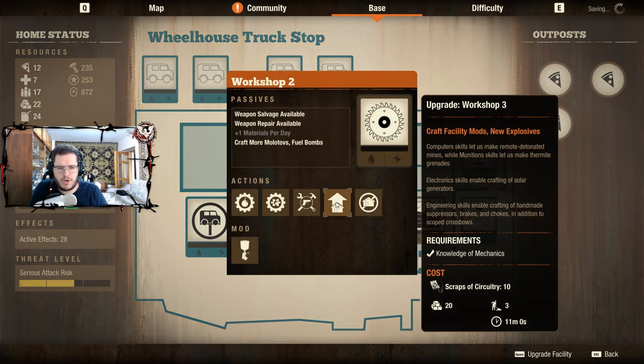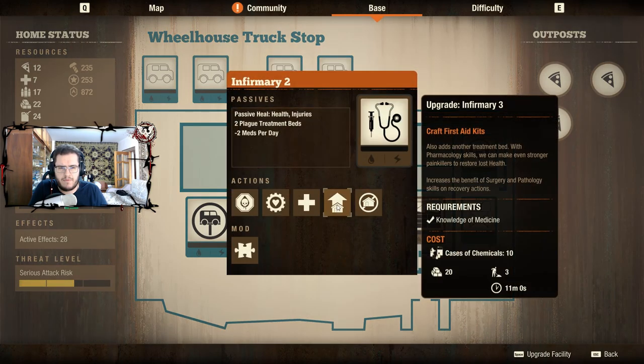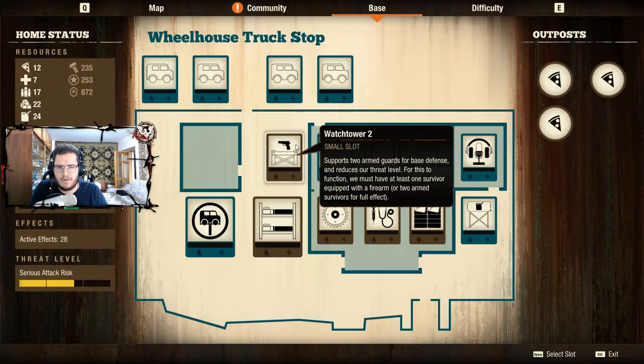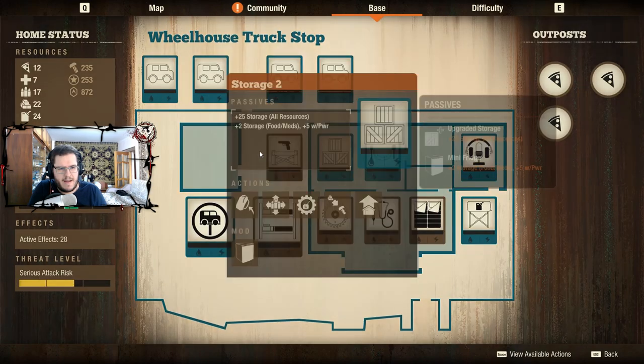What about my workshop? To improve my workshop, I don't need anything else — I can improve it right now. And my infirmary I can also improve right now. So those things are working. My watchtower is already level two and my storage is already at level two, so I'm not interested in pursuing those right now.